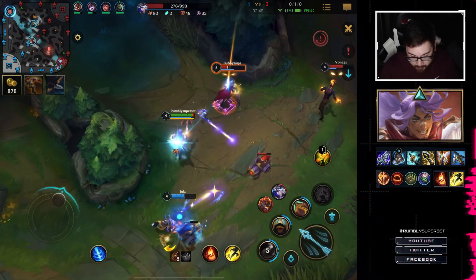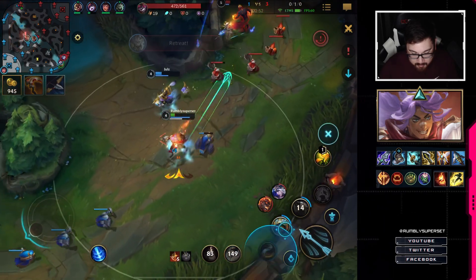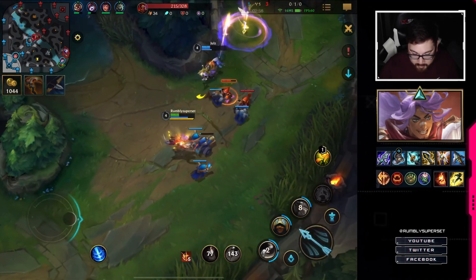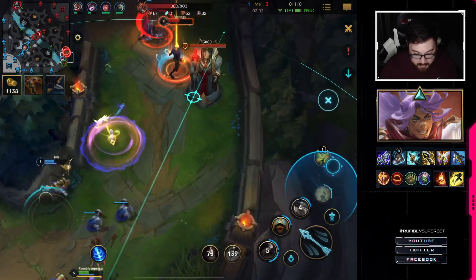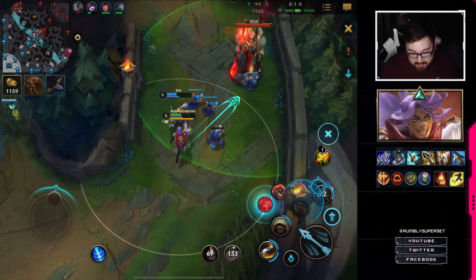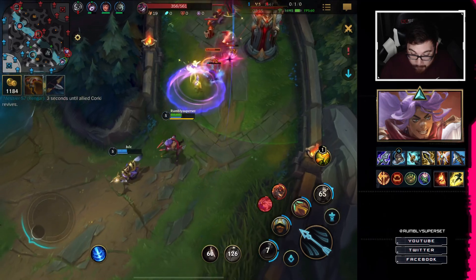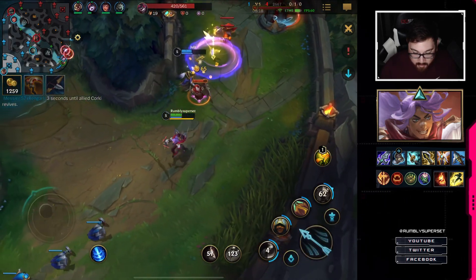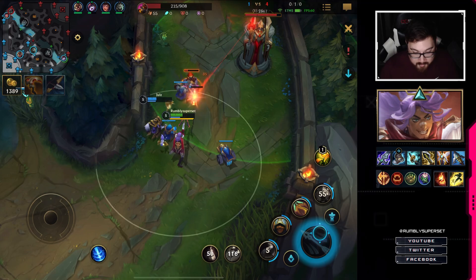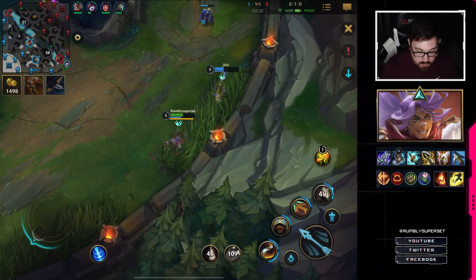Hello — boom boom boom! Get the damage — oh damn it, Brand got in the way. There we go — she's like really low. I need minions to chain off of. Oh my god, killing spree! I meant to select Ashe with my ultimate — damn it. That's one thing I tend to do more than I'd want: miss-target with my ultimate in the heat of the action. Things are happening actively and I get flustered.